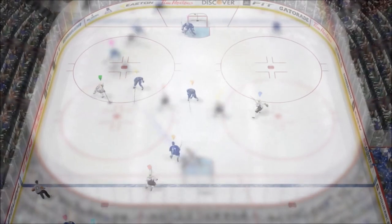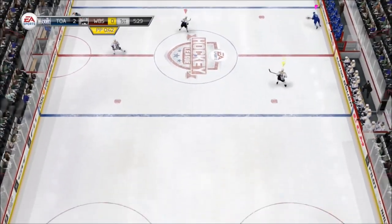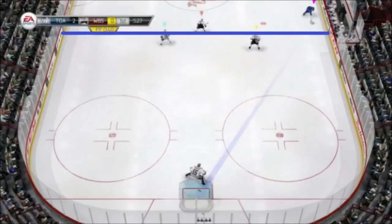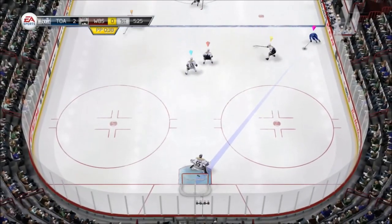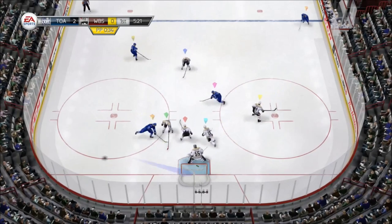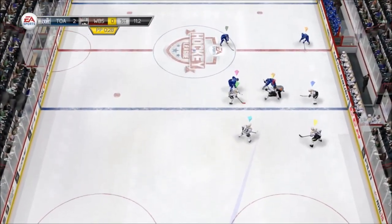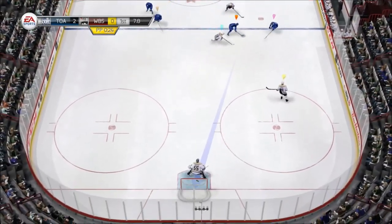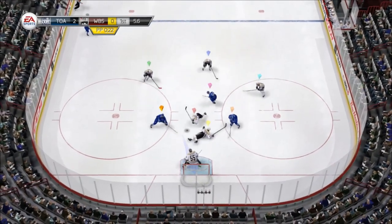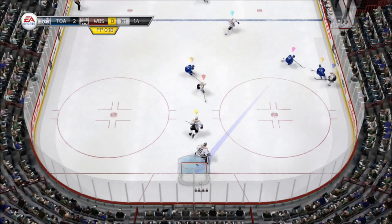The first tip: protect the blue line. The blue line is essentially a third defender. Anytime you let the other team walk into your zone, their chances of scoring increase immediately. Games can be won or lost at the blue line. Stay close to anybody near your blue line and slow down the puck carrier as much as possible. This doesn't mean you have to go for the hit, because going for a hit at the wrong time can lead to a scoring chance. If you can't take the puck away at the blue line, your job is to slow them down enough to either draw an offsides, or to buy enough time for your forwards to back check.